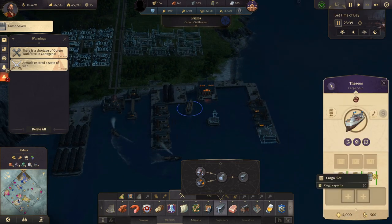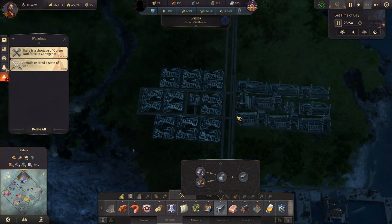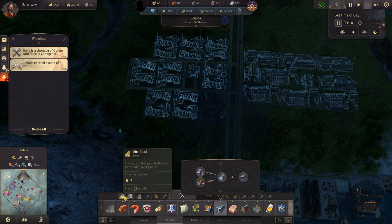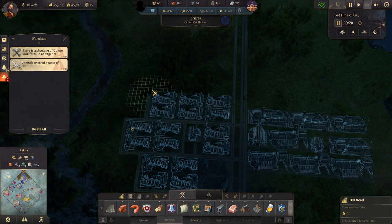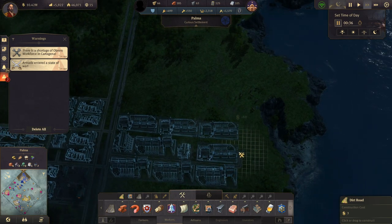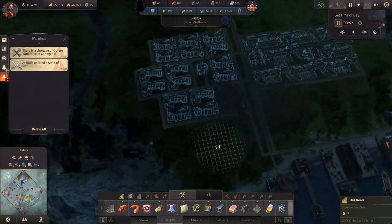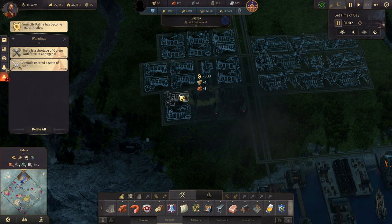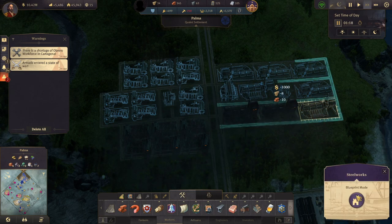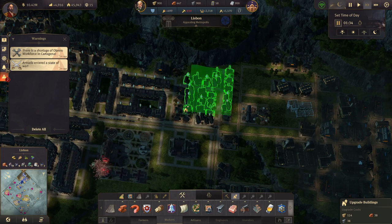Our ship arrived, so we can build the last one of the piers now, and then we can start building these. We do need some roads around here. Let's just get all the roads in. I think that's everything. Let's build six of these and a bunch of these, like so. And we can probably upgrade these guys if we can.